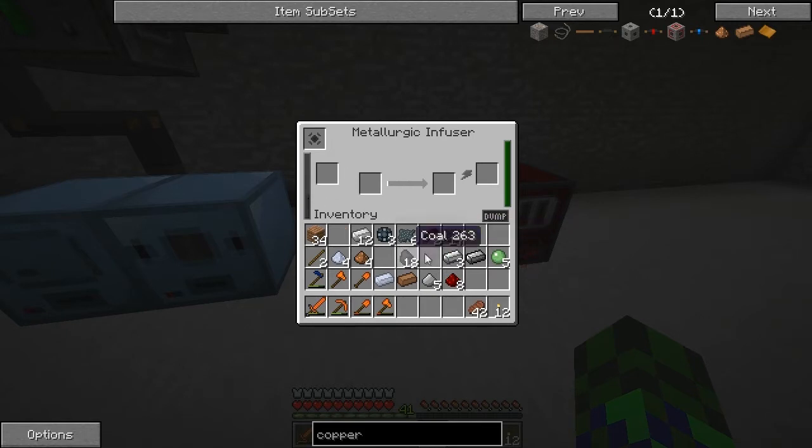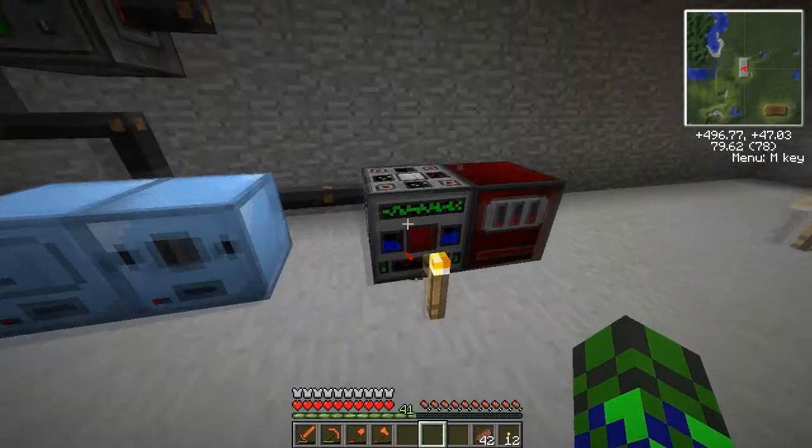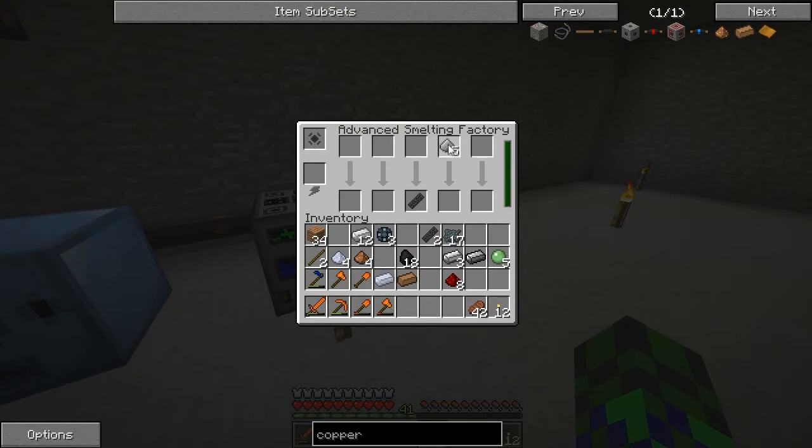You'll notice the gray bar goes up a little bit, and the enriched iron just right of that, and that'll slowly create your steel dust. Once you get steel dust you can use your smelting factory or your furnace to smelt it down into steel bars.